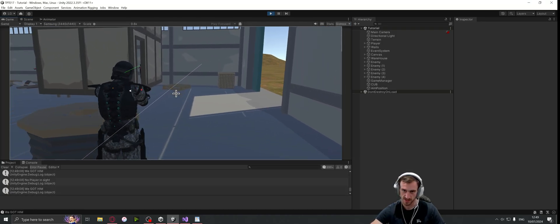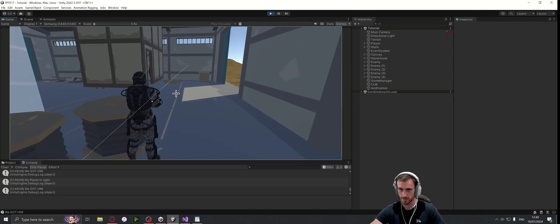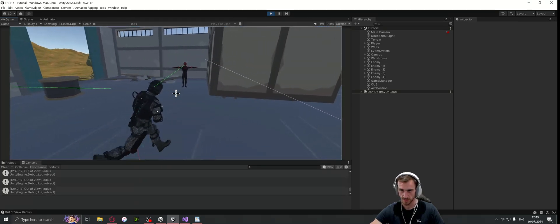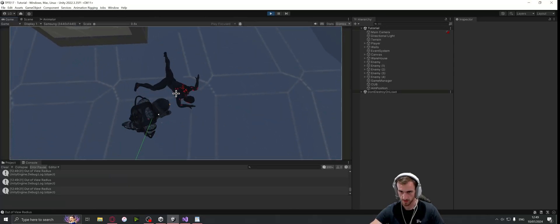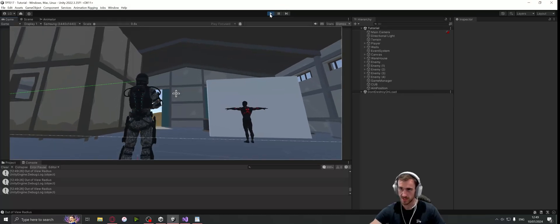You can see this guy can see me in his peripheral vision, and we can obviously change the FOV to whatever you want it to be. Also when we kill them, they're going to stop looking for us because they are dead. So let's get straight into it.